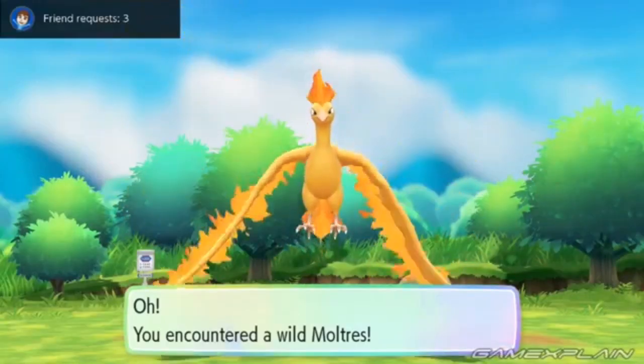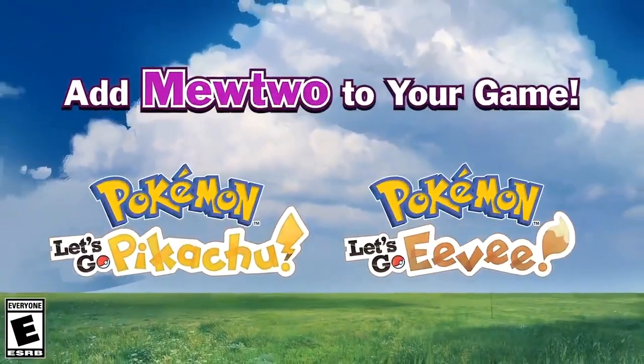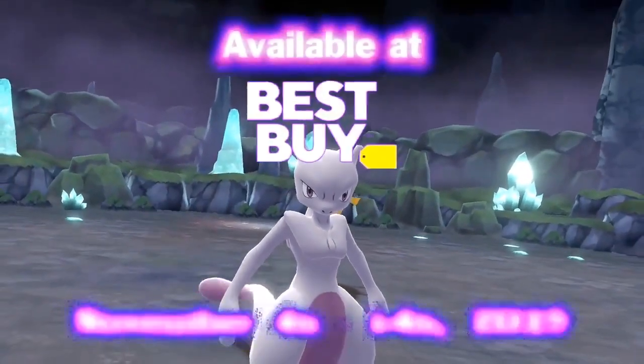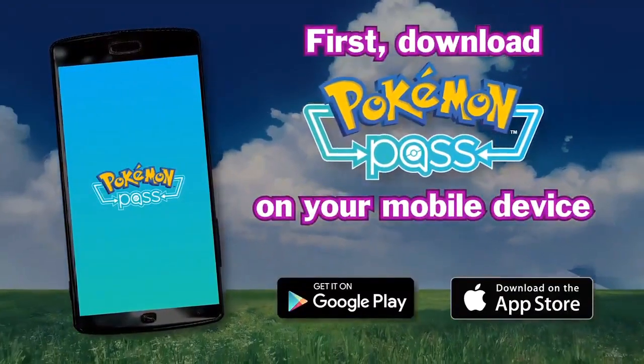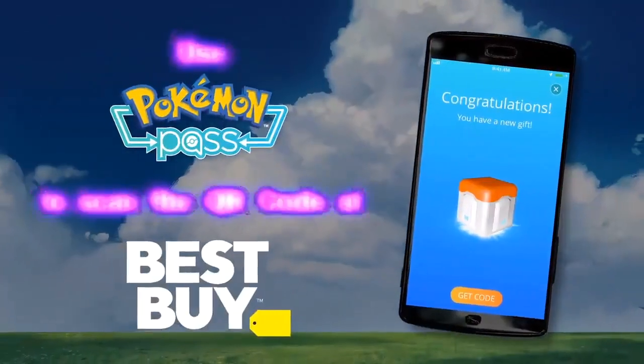The legendary birds can be found randomly flying above in the wild, but again that's after you caught them in their static locations — and that's random. Mewtwo, however, doesn't have that one percent chance of appearing like that. He's one of the only Pokemon in the Let's Go games with only one chance to catch, inside the Cerulean City Cave. So the fact that we got an event for another Mewtwo is pretty cool.